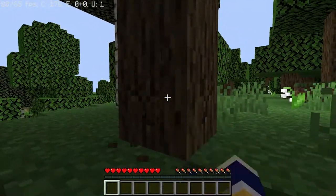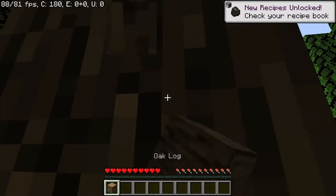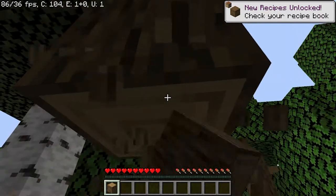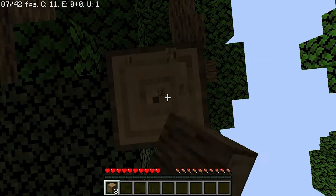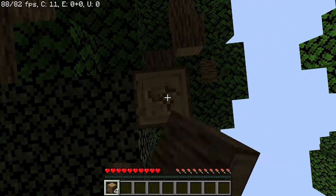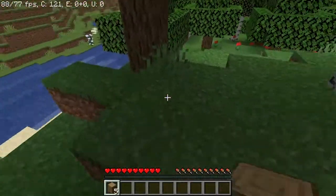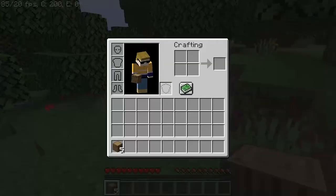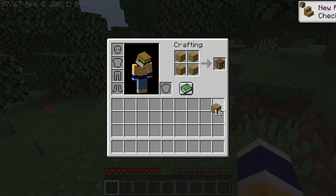I'm going to grab this tree so I can get those birds. I want to build basically a big hole in the ground, and I'm going to want to get a creeper farm happening pretty soon so that I can get some explosives manufactured.